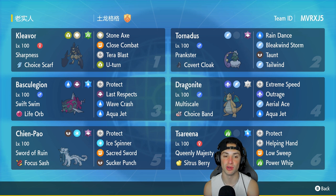Starting in the top left for today's team preview, we have Kleavor. I've been using Kleavor a lot and I think it's very very good, especially with this set — Sharpness and Choice Scarf allowing it to outspeed most Pokemon and hit like a truck. It's got Stone Axe, Close Combat, Tera Blast, and U-turn.